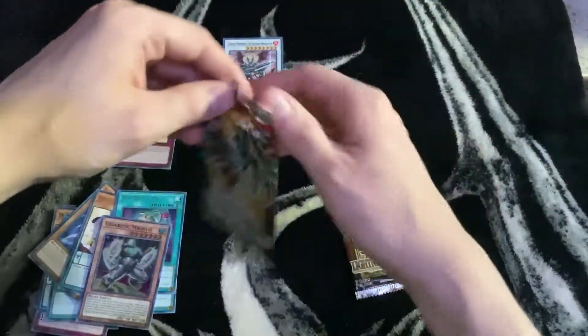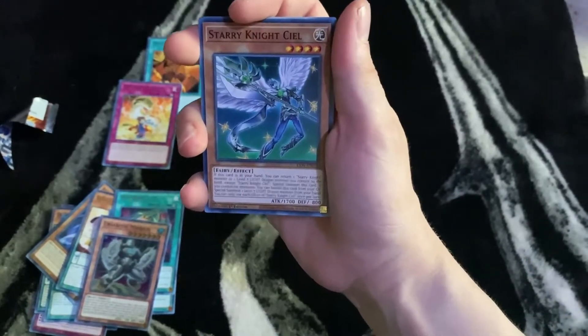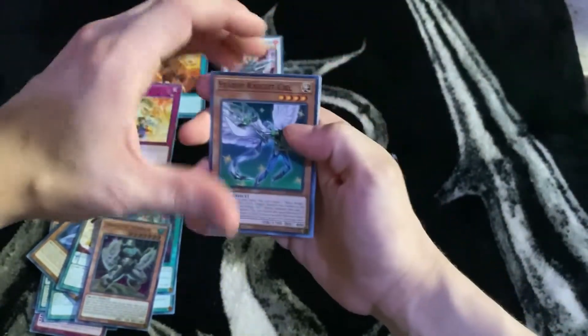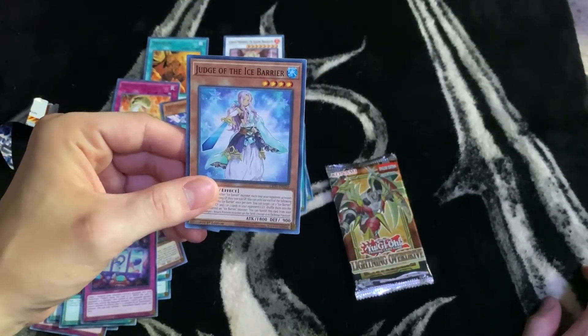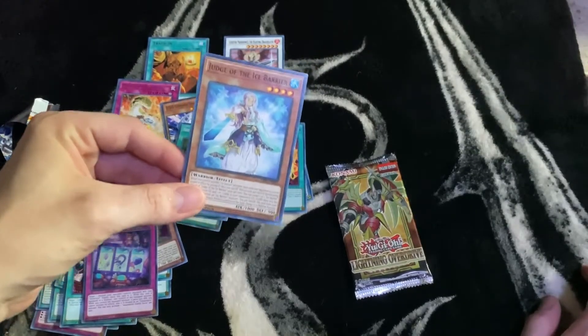Alright, let's get into the next pack — that one's pretty good. I got one ultra rare card, which is pretty cool. Starry Knight Sila — Judge of the Ice Barrier! Nice, I got another Ice Barrier for my Freezing Chain deck. I got tons of Ice Barriers.